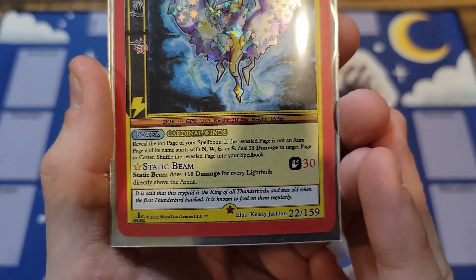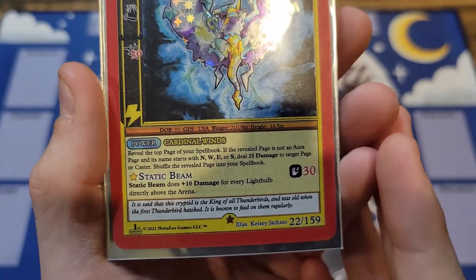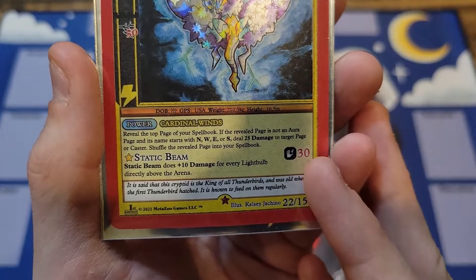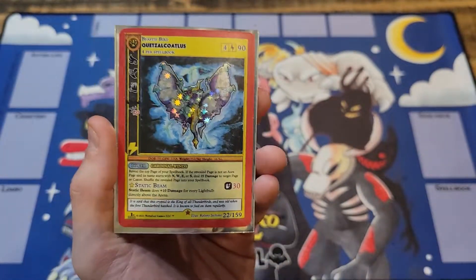Static Beam does plus 10 damage for every lightbulb directly above the arena. In most tournaments you can only have one lightbulb, so it'll bring it up to 40 damage and he does Paralyze. But with the Lightning Storm it goes up to 90 damage. Holy moly, Quetzalcoatlus is a Beastie.